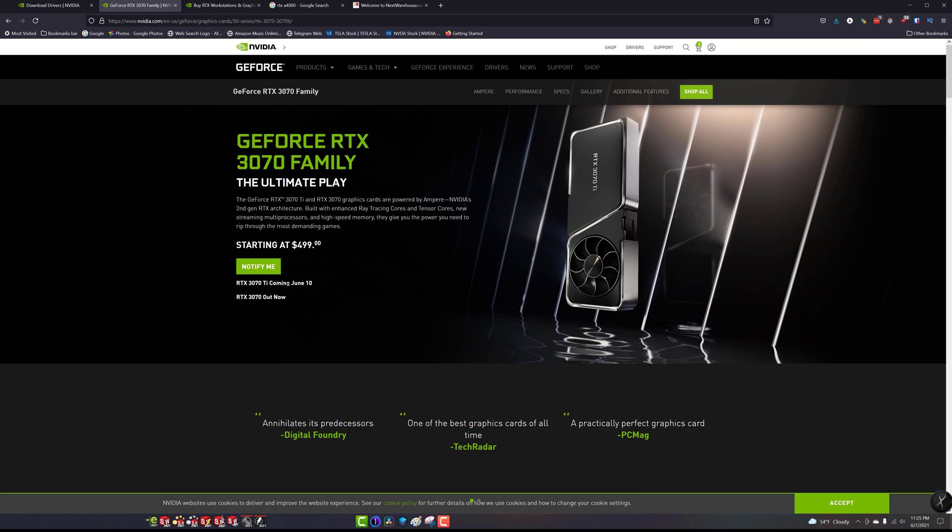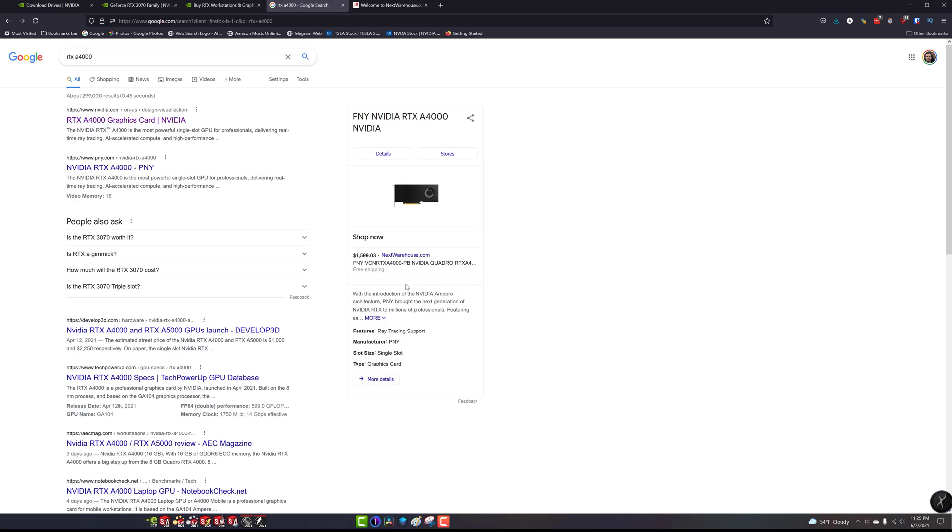Just real quick, we look at a 3070 and check the specs. We can compare the specs here — the price is about $400. The specs on an A4000 are very similar, except with more RAM, and we're looking at about $500 there. You can pretty much go up and down the entire NVIDIA chain and see these differences.